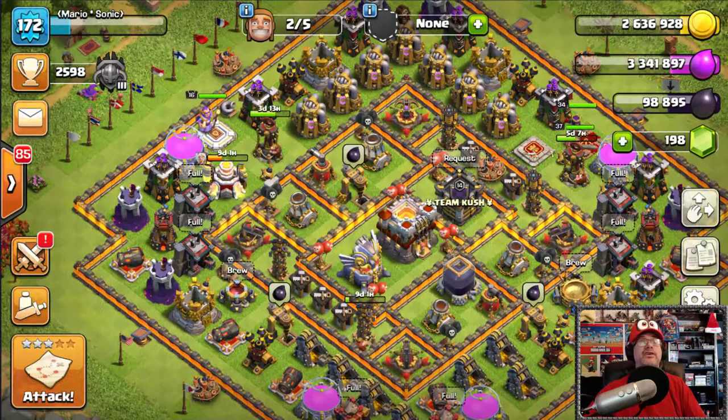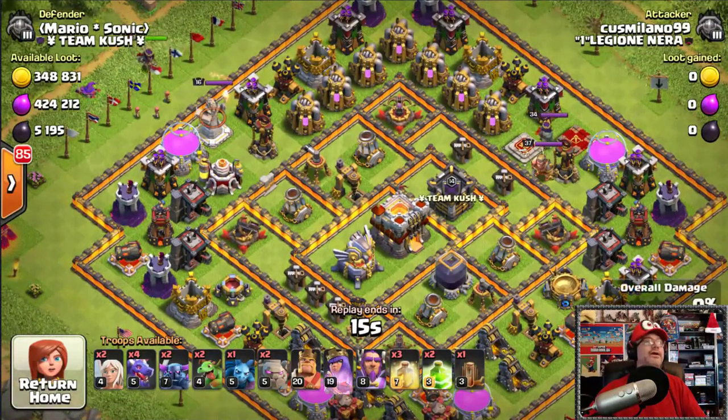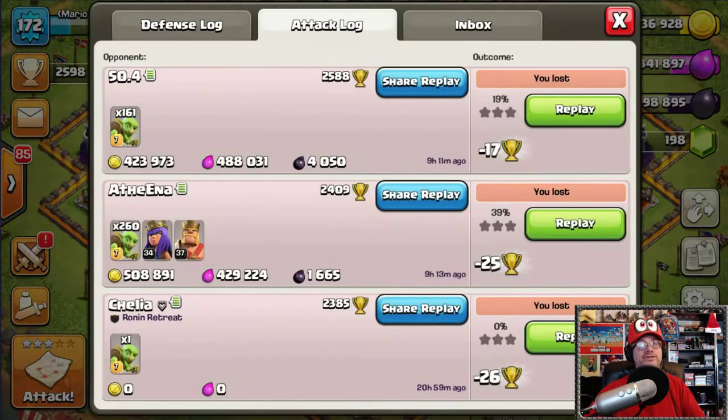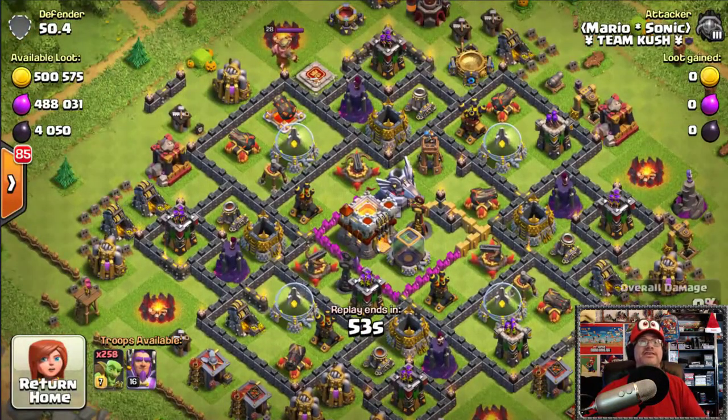We're going back into the replays for another really awesome example. Wait — I hit the wrong tab, it's all good. You've got to go to the attack log. There it is — the 19% one. You're not usually going to gain trophies on this strategy.